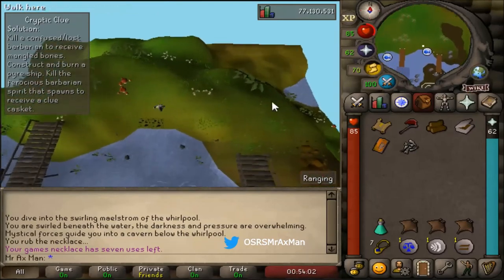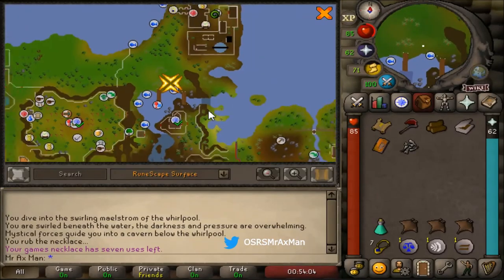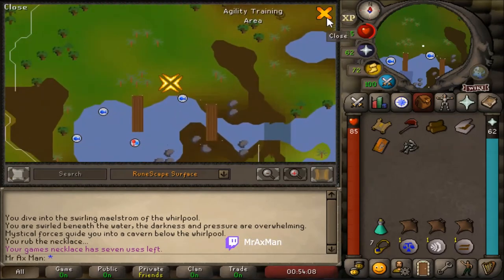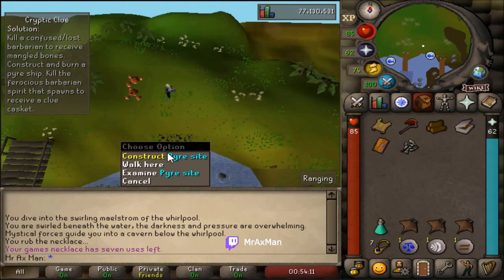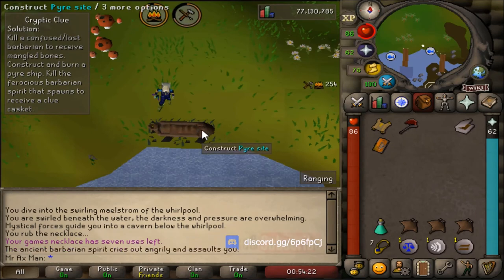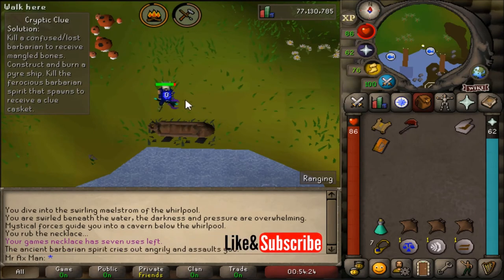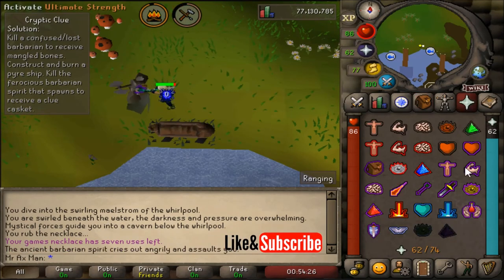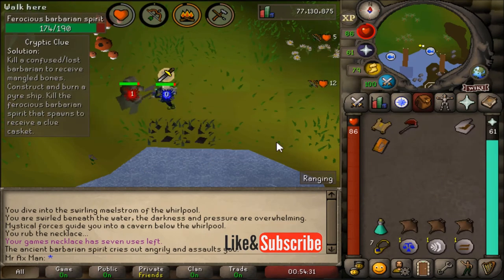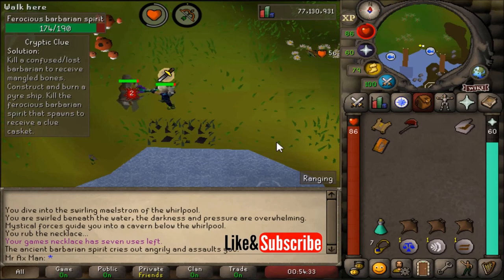I'll pull up the map so you know exactly where to go. Again, we teleport to the barbarian outpost and right where I'm at we can construct a pyre site. Go ahead and construct the pyre site. After this little animation, the ferocious barbarian spirit is going to spawn. Put protect from melee back on, kill the ferocious barbarian spirit, and it will drop the clue or casket for you.